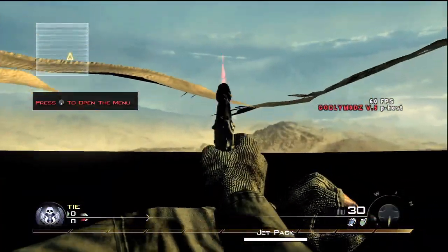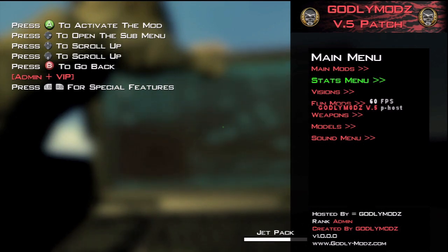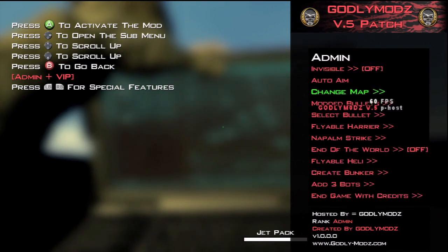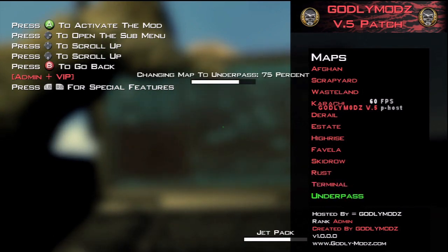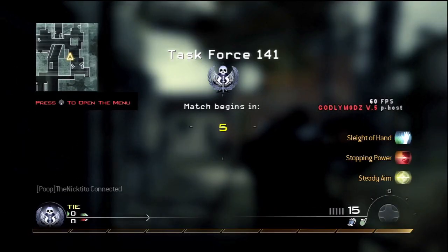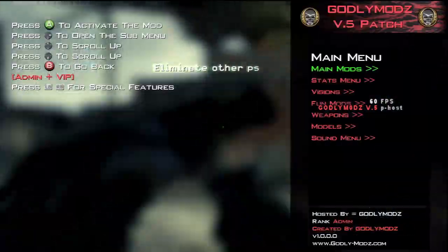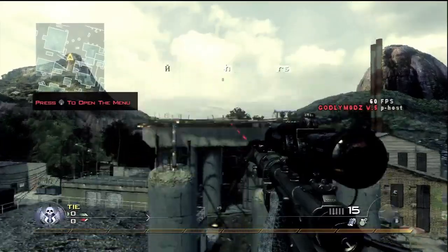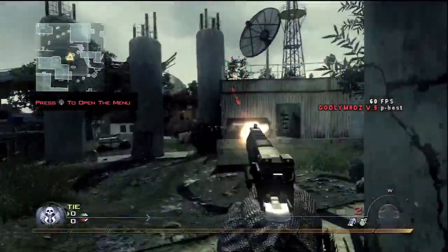I think we'll end with the glitch out of the screen — or I guess we can change it to a different map. We'll try one more map. We'll go over here to change map — we'll go Underpass. It's probably my least favorite map out of any maps. I guess you can see that it's loading perfectly. The blur mode disappeared in the last one, if you could see. Godly Mods, I thank you for this patch. Best patch I've ever seen. Please make some more. You can jump high again. Thank you, Godly Mods.